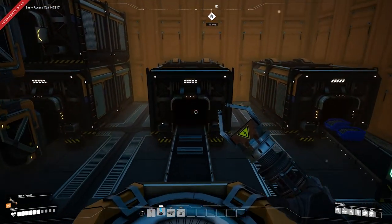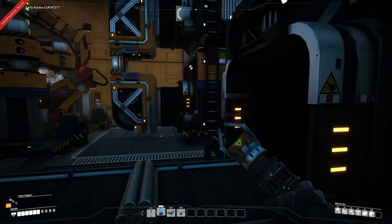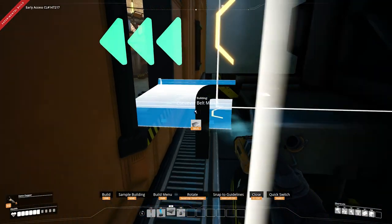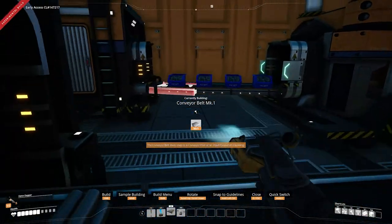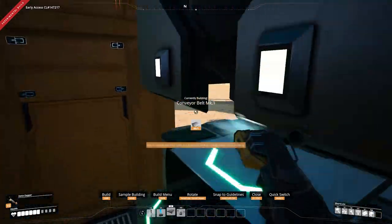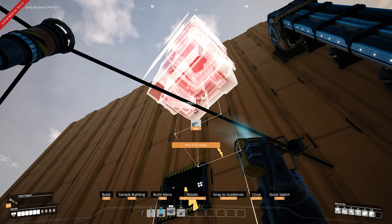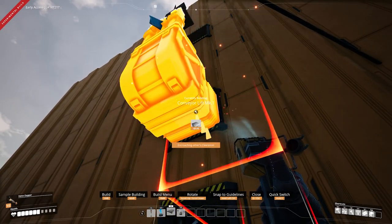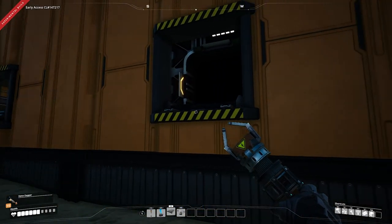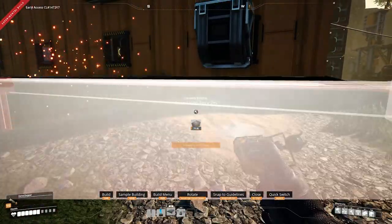From this smelter, we're bringing the iron bars into two constructors to create iron rods. We do have a hole in the wall for electricity for the time being. The iron rods are being properly routed so that 10 go into the screw constructor, and the remaining 20 come down here into storage. We can see we're already starting to gather screws and iron rods — iron plates haven't started yet because I forgot to hook it up outside, so let's fix that now.